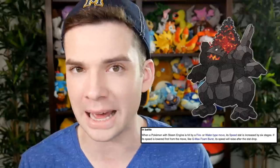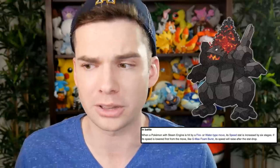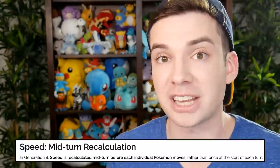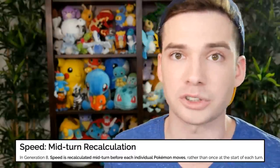Steam Engine is hard to make use of in a single battle situation because you're entirely dependent on the actions of your opponent. However, in a double battle situation, if you intentionally attack your own Coalossal with a fire or water type move, you can turn this very slow Pokemon that only has base 30 speed into potentially the fastest Pokemon on the field. This is even more powerful now because speed changes happen immediately rather than at the end of a turn like they used to.